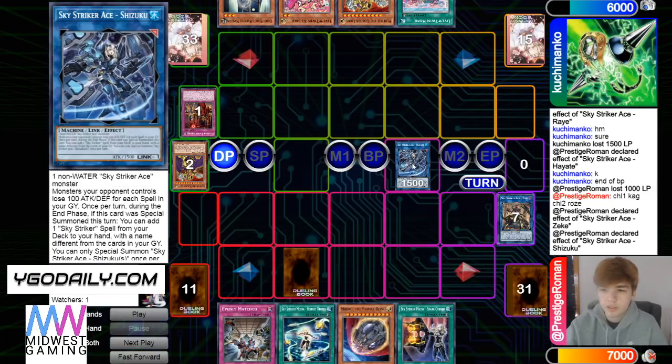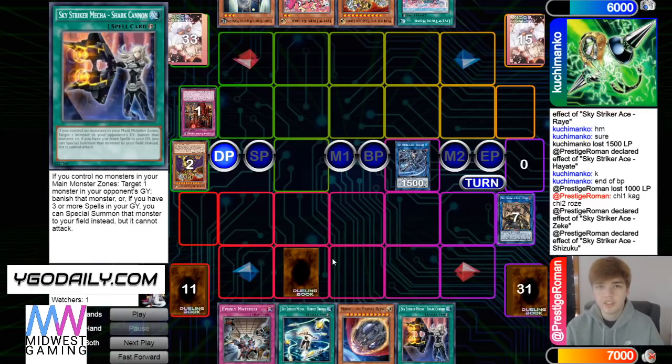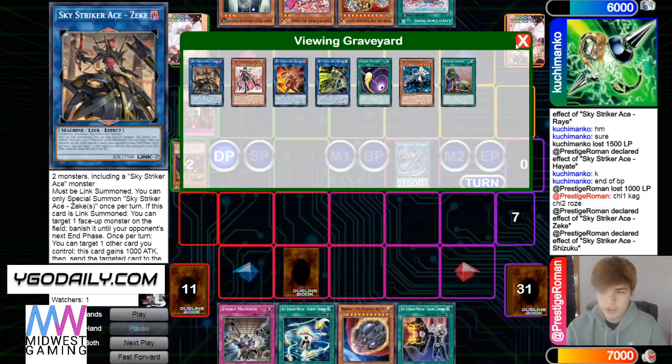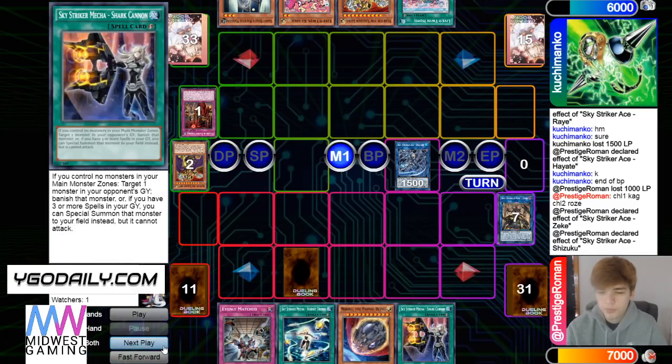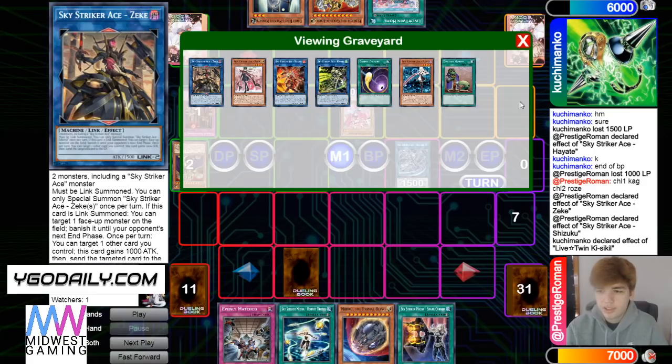Draws Ghost Bell — that's another reason why Engage was so good in this deck, because you could just end phase add Engage and then next turn decide where you want that Engage to get you. The Bell is an interesting draw because it's going to work versus multiple things in this deck.